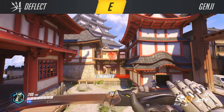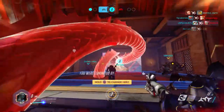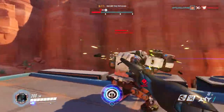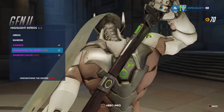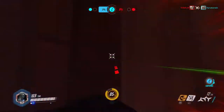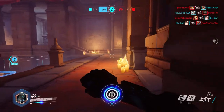His second ability is Deflect. It pretty much deflects incoming damage. It used to be able to deflect Hanzo's dragon arrows but doesn't anymore in my experience. This is Bastion's worst nightmare — you can literally get in front of Bastion, block all his shots, and it kills him just as fast as he kills others. It can block almost anything except lasers — any projectiles or missiles will be deflected, but laser-type attacks will not.